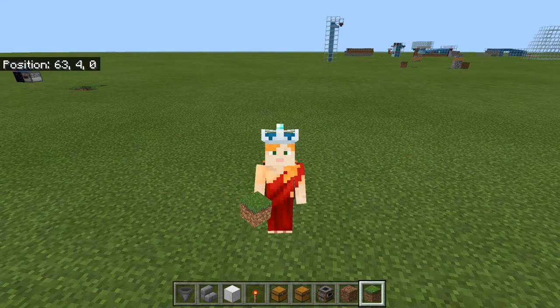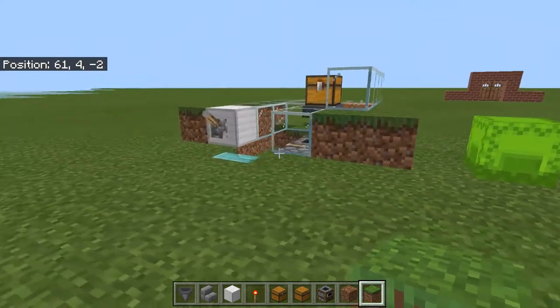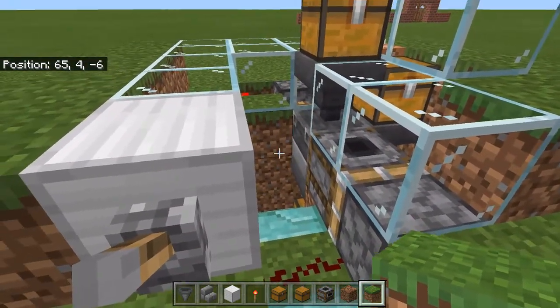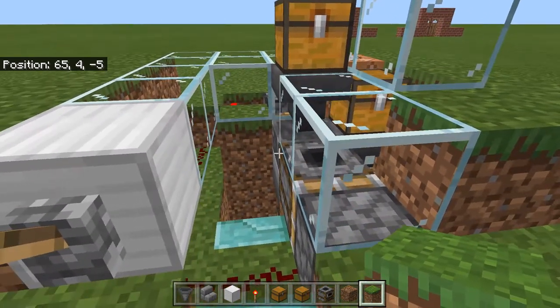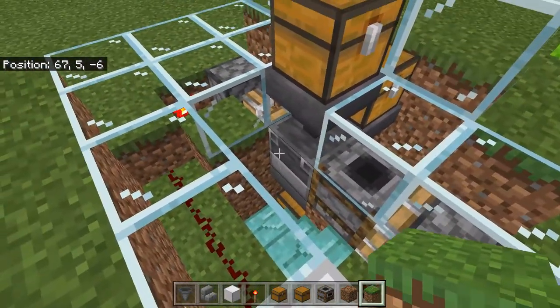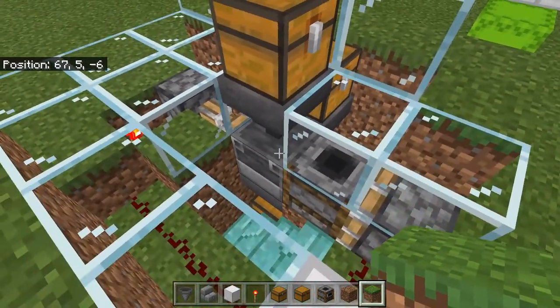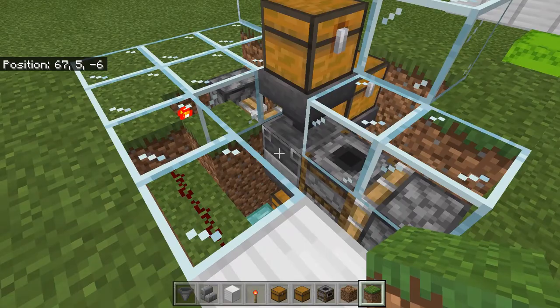Hi everybody, I'm Majungalala and I'm here with another Creative World creation. This one is pretty cool. With this machine you can automatically either smoke or blast furnace anything you want. We have a smoker there and we have a blast furnace there.